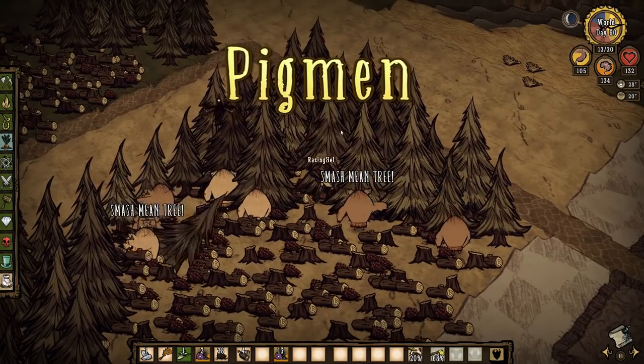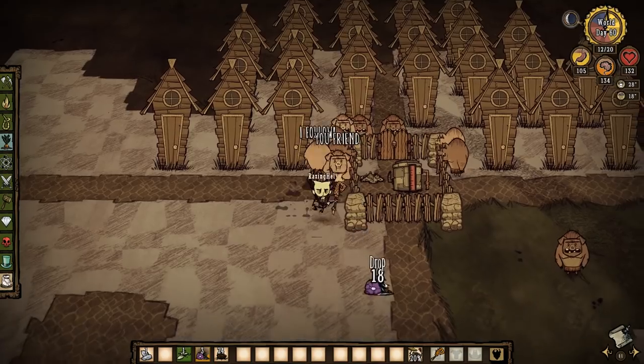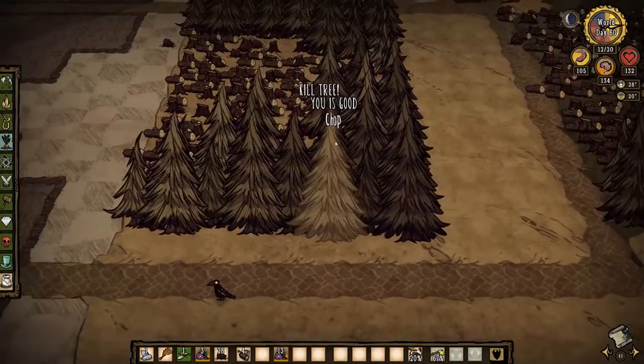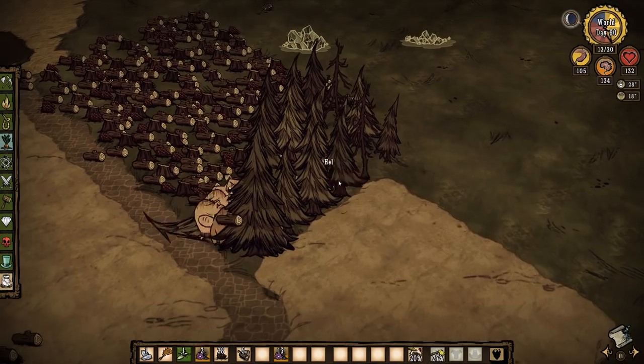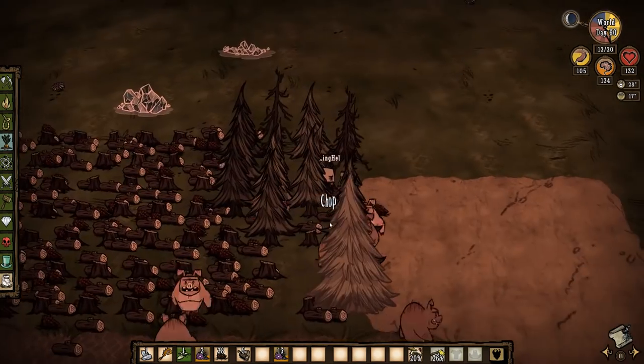Number two: Pigmen. What I like most about pigmen when it comes to farming trees is how accessible they are. For the low cost of some monster meats, they'll work for you all afternoon. The downside is that pigmen won't dig up the stumps, and they refuse to chop at dusk or during the night, seriously limiting the time you can use them.